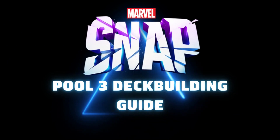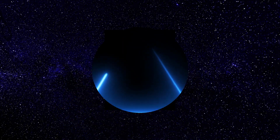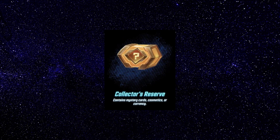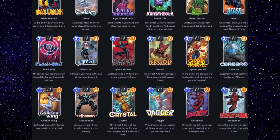This is Unit Zero, and in this video we're going to be discussing deck building with Pool 3 cards in Marvel Snap. For those that don't know, once your collection level reaches 486, you have a 25% chance to pull from the third pool of cards when you open the collector's reserve. Pool 3 contains some very powerful, and some not-so-powerful cards.